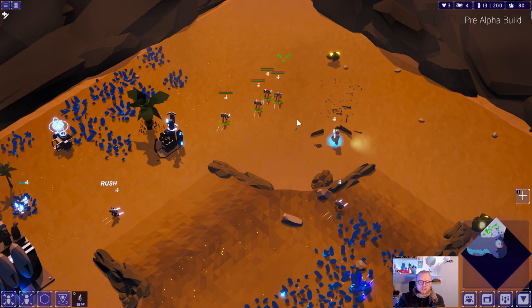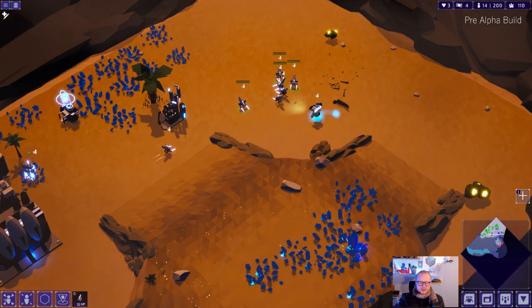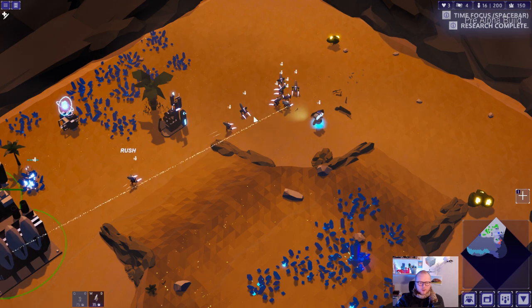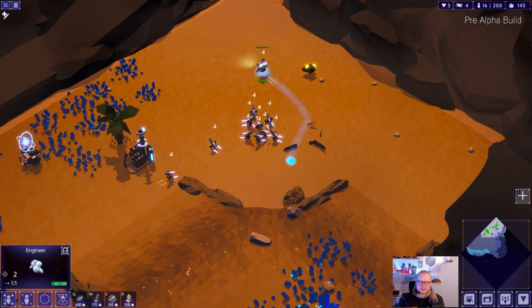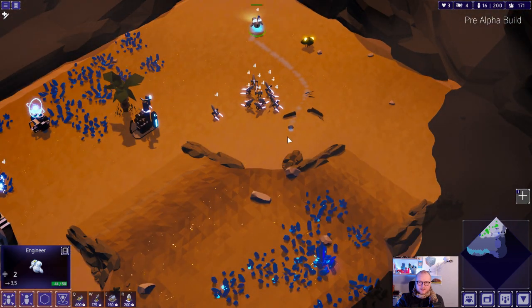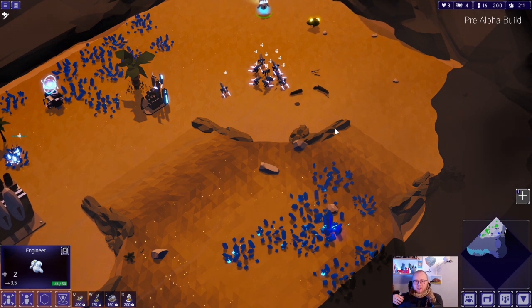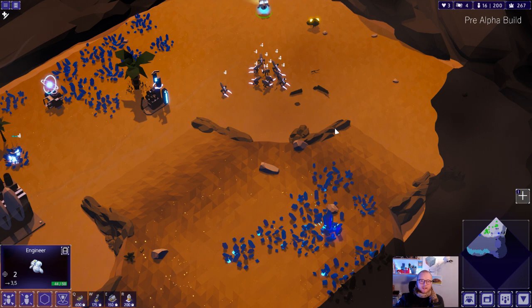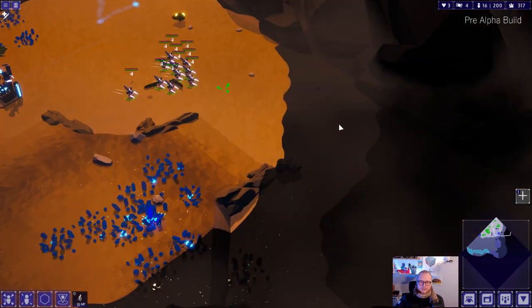Besides the claw bot being a new melee unit, we definitely want to add some more melee units. If you've played the demo, you probably saw the robot poker that we already have in there. They differentiate fairly nicely because the poker has a pretty big reach with a long spear, which means they can hit the enemy from the second row. So if you have the claw bots in front, the pokers behind, and range units behind that, you have a very effective attack lineup.